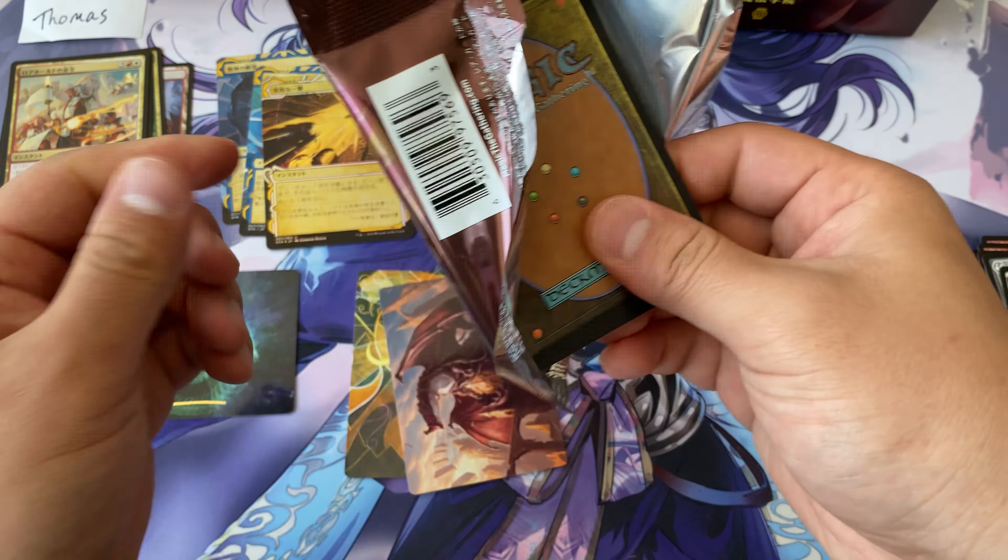Every single pack so far has had a mystical archive — you don't always get the alternate art version though. You're always getting what Wizards calls the global version. We have Fury Calm Snarl, Village Rites as our alternate art there, Professor of Symbology, and not even a token — just a piece of cardboard.